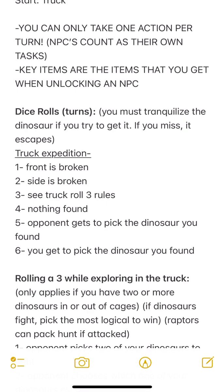You also need one die - that's going to determine what happens for the turn. The truck is your expedition truck - that's how you're going to find dinosaurs in the game. You roll your dice and must tranquilize the dinosaur to try and get it; if you miss, it escapes. If you roll a one, the front of your truck is broken - that's the worst, most expensive outcome. If you roll a two, the side of your truck is broken. While your truck is broken you cannot do any action turns.